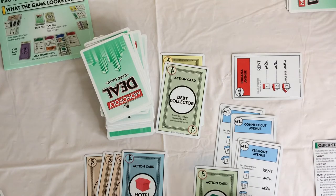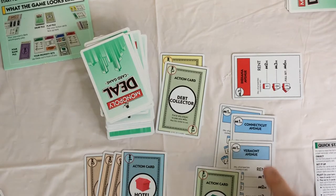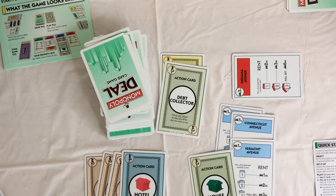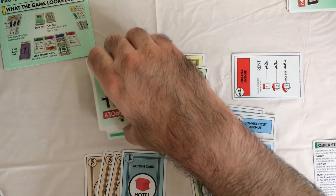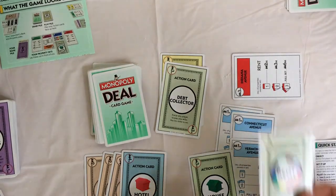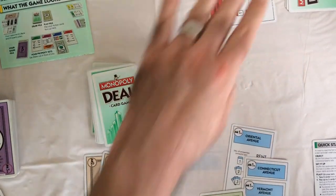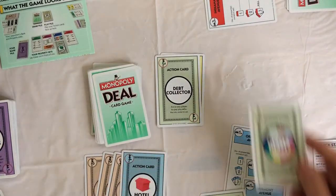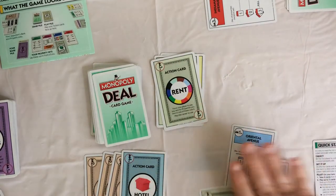So if someone pays rent, I'm going to pay three million for the entire set. And then if you have a house added, it's going to be an additional three million. So you would play the action card Rent — this one has all the colors on it — so they would pay you six million.